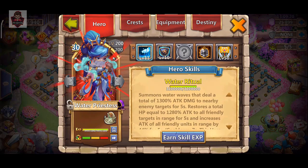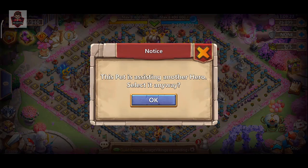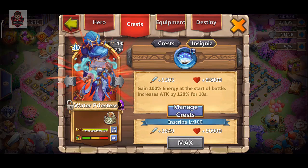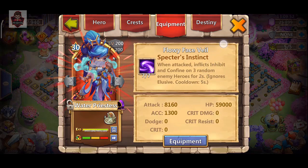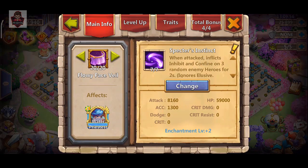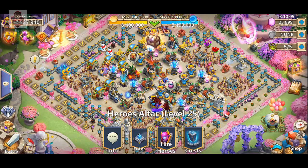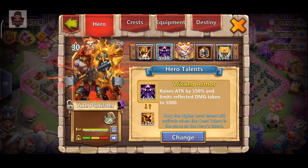The next one is the Water Priestess. For Water Priestess I used this one — Dragons Cover and Revitalized — because she needs her proc instantly so she heals teammates and herself. This is Relic 50 with attack, attack, and HP — not 100%, only 100% attack on the Water Priestess. Her specter instinct is great, but you can actually use Holy Conviction on it. With a full attack build, attack Water Priestess also works — not bad.